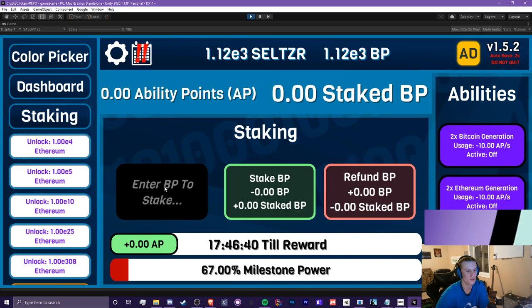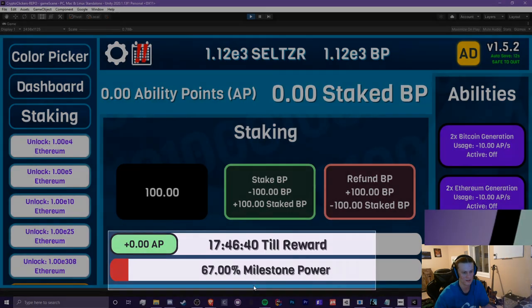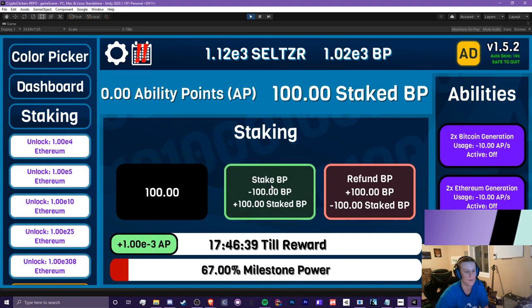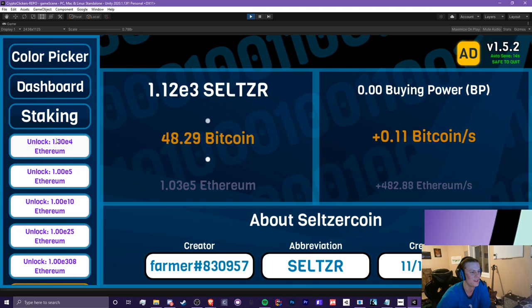In staking here, we can enter BP to stake. BP is your Buying Power. Let's do 100 — we can stake our Buying Power right here and get 100 staked BP. It's not going to be very useful right now because it'll take 17 hours to activate. Let's stake this Buying Power — as you can see we barely get any AP and it's going to take forever. We got a lot of 2x game speed so we'll throw all our Buying Power in here.